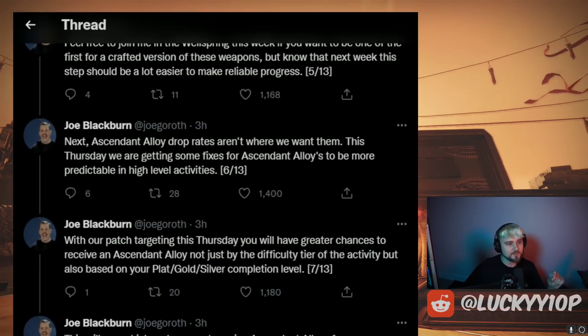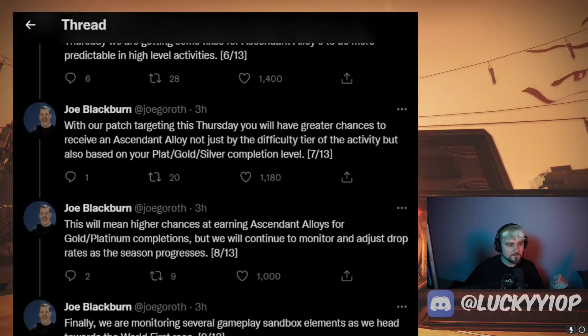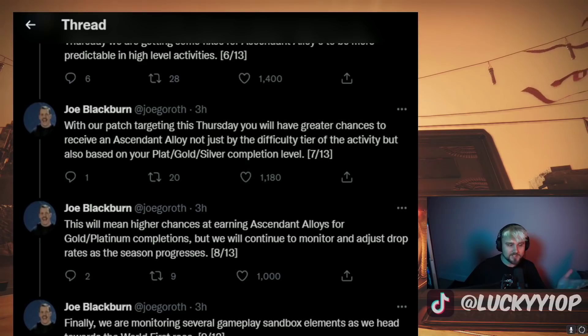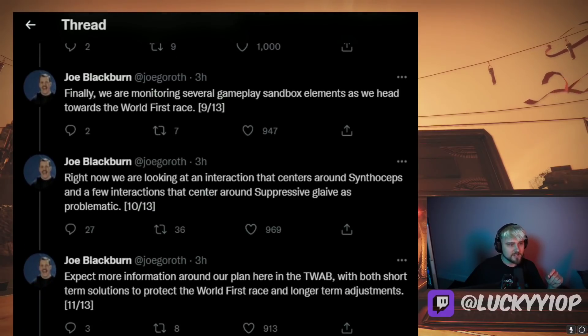Next, ascendant alloy drop rates aren't where they want them. This Thursday they are getting some fixes for ascendant alloys to be more predictable in high-level activities. With the patch targeting Thursday, you'll have greater chances to receive an ascendant alloy not just by the difficulty tier of the activity, but also based on your platinum, gold, or silver completion level. I personally haven't had that big of an issue — let me know in the comments if you have. This will mean higher chances for gold and platinum completions, but they'll continue to monitor and adjust drop rates as the season progresses.